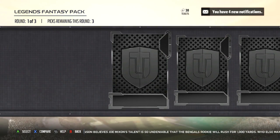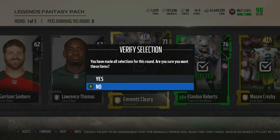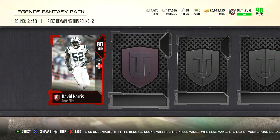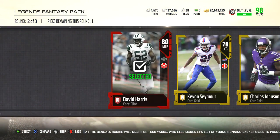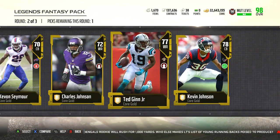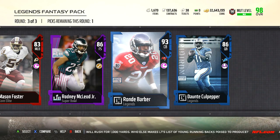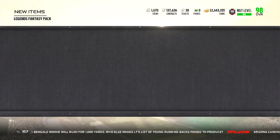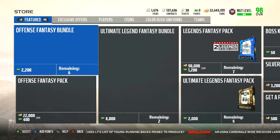I highly doubt we'll be picking anybody up unless we go with McGinnis, but he's the only one that has a chance. Okay, we got one elite here — and a full legend: Ronde Barber. Not bad, not bad. Not sure how much he's going for, but if he's around 90k that's decent.